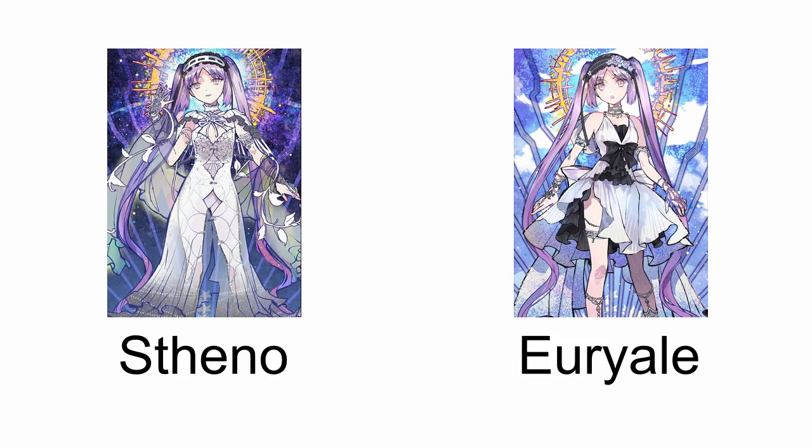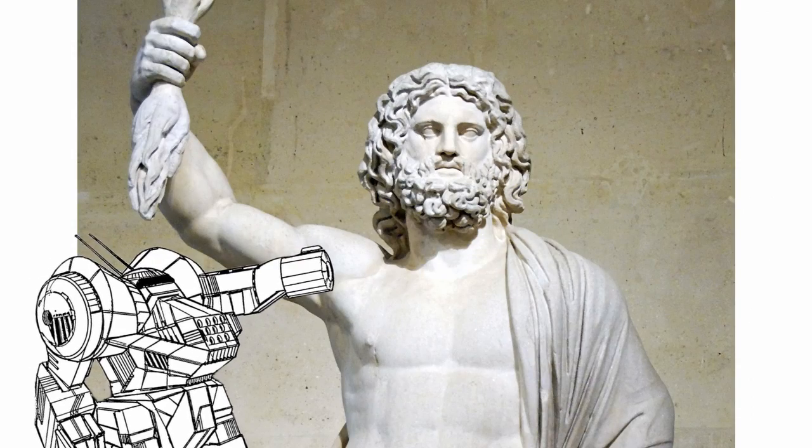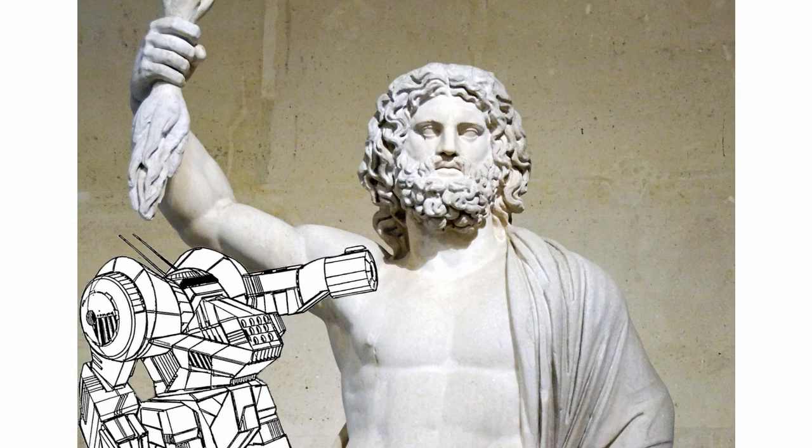Stheno, Uriel, and the most famous one, Medusa, whose story tells us two things: Zeus wasn't at fault for literally everything sometimes, because the other Greek gods can be complete assholes too.